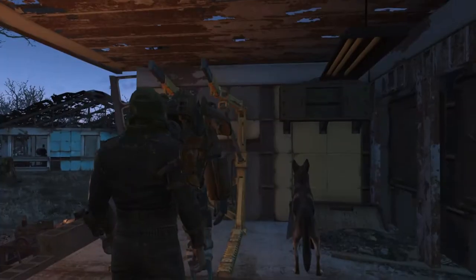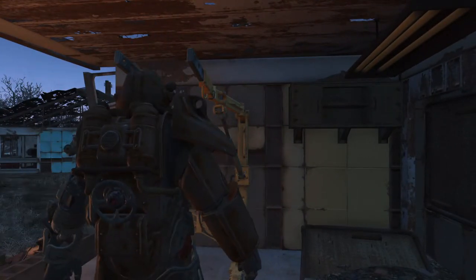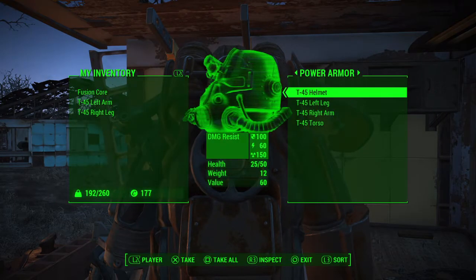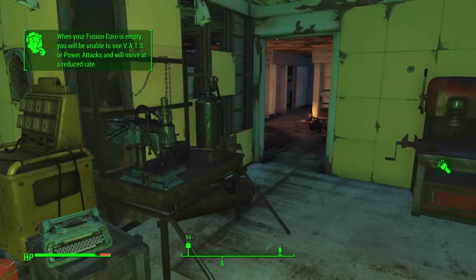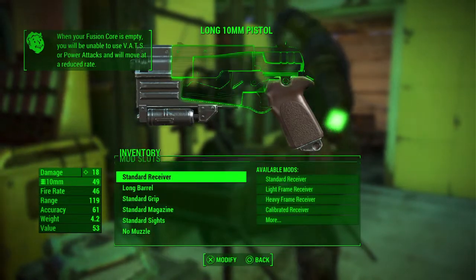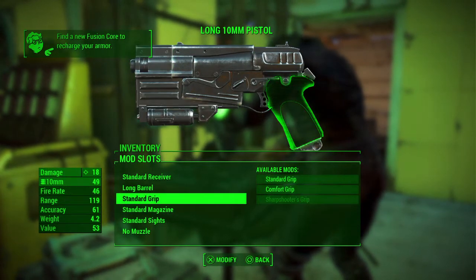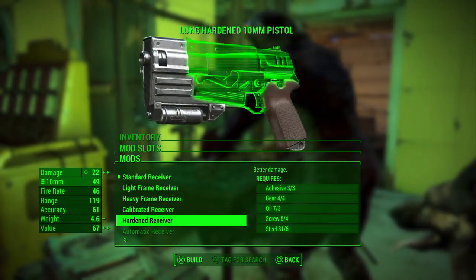Take the fusion core out so no one can take the armor. There are a lot of places to find more power armor here in the beginning of the game. Let's go ahead and upgrade the receiver to a hardened receiver.